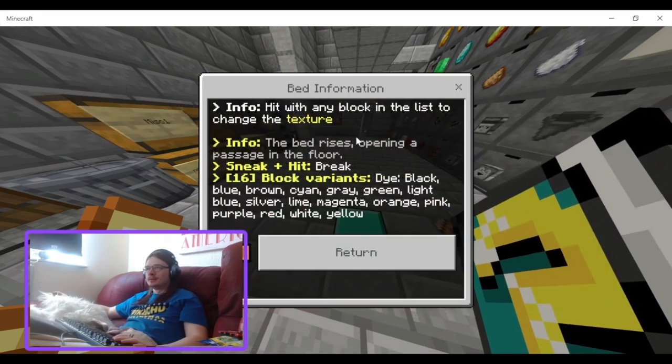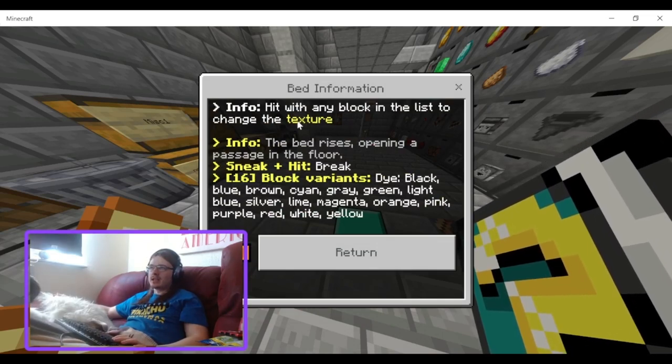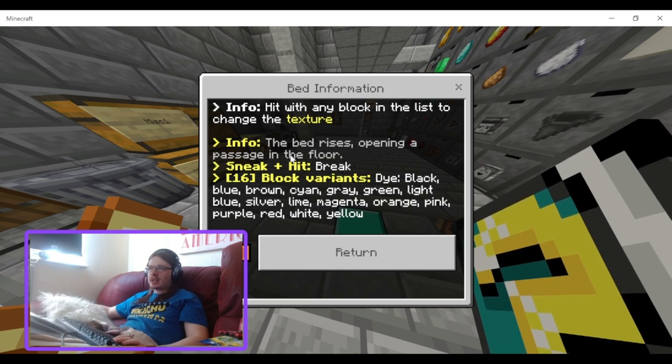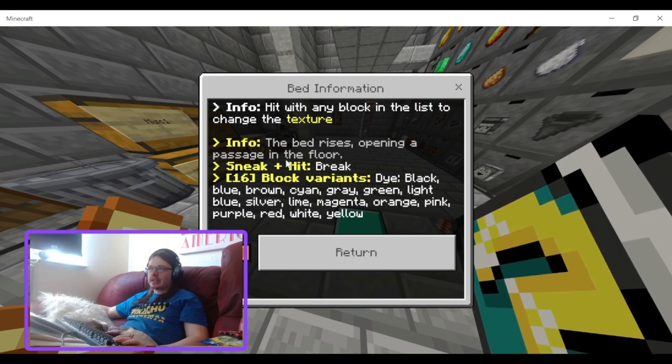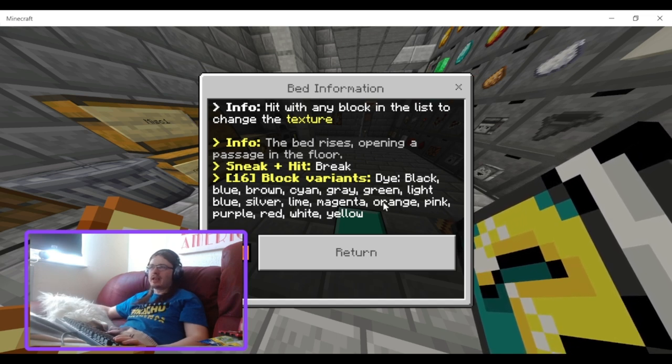So we've got the bed. Info: hit with any block in the list to change its texture. It's the bed that raises open a passage in the floor. Sneak and hit to break. Block variance: you can dye it black, and there are other dye options.